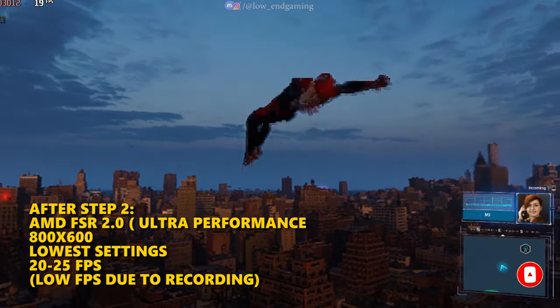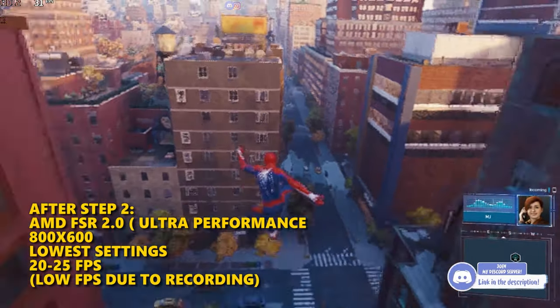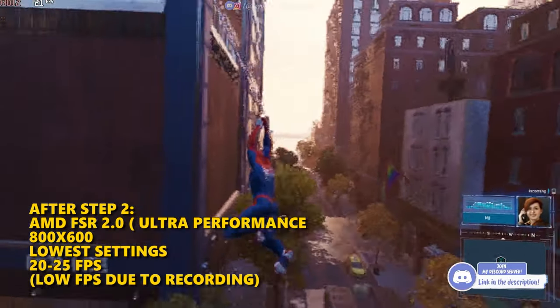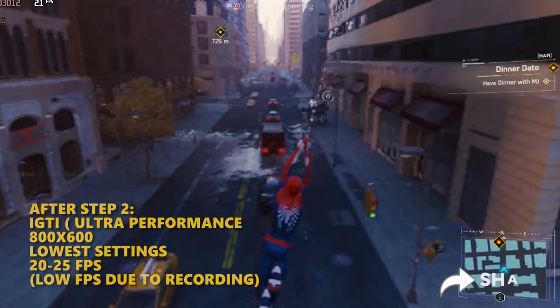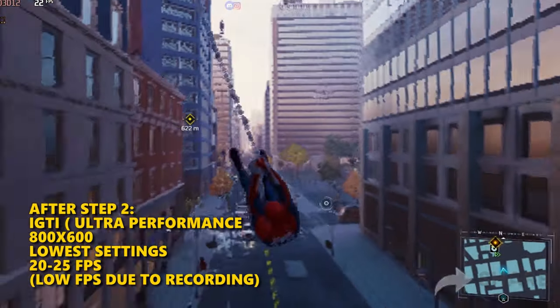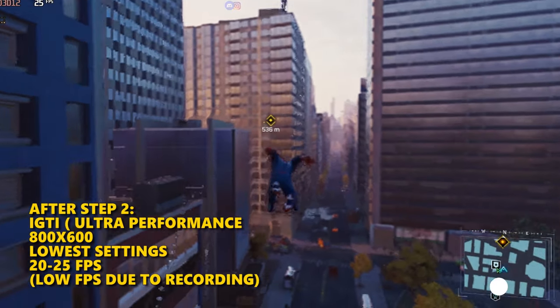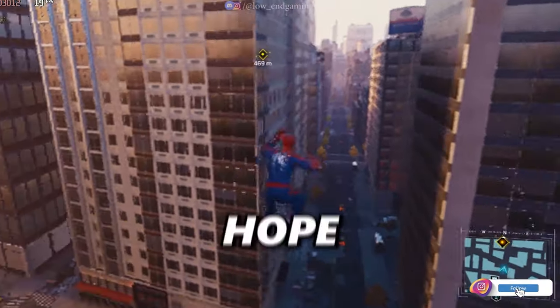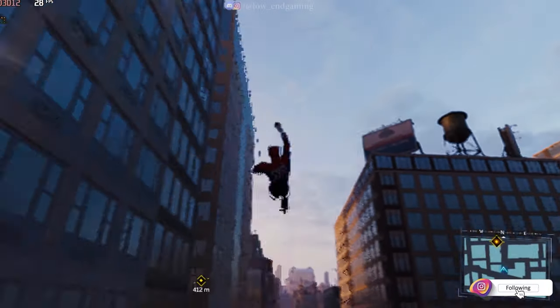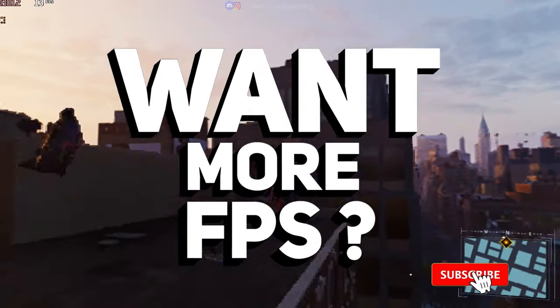This is the game working on AMD FSR on Ultra Performance — it gave around 25 FPS and was very smooth to play. And this is the gameplay of IGTI on Ultra Performance — it gave around 20 to 25 FPS and was also smooth to play. It's your choice — try both and choose what's best for your PC. Hopefully your game is a little bit playable now. If your lag is not fixed or you want more FPS, just keep following.